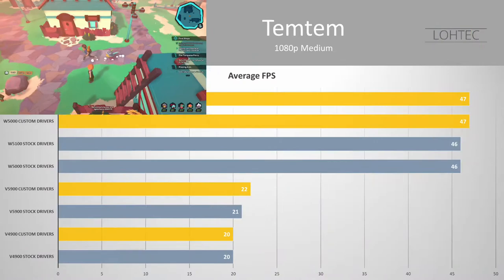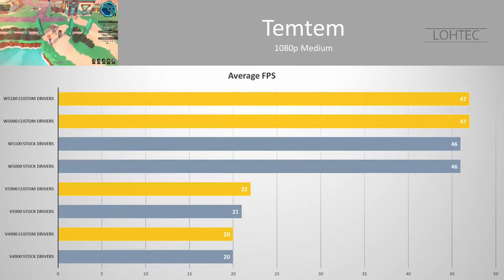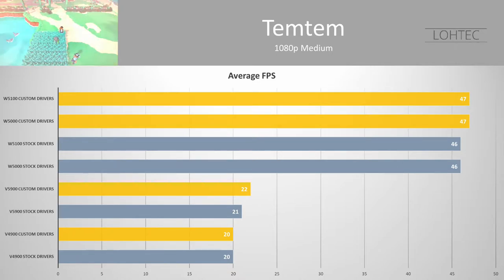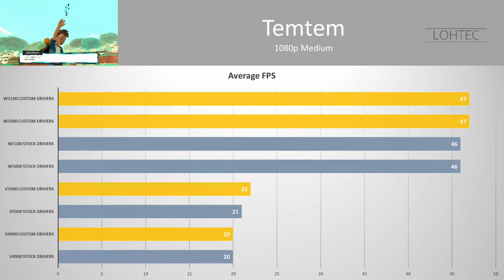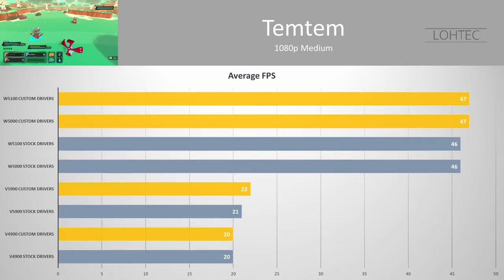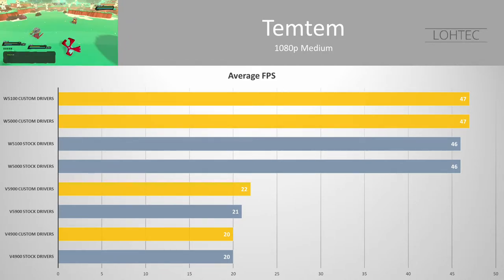Moving over to Temtem, the same story pretty much plays out. At 1080p medium quality settings, the gulf between generations is large and the gulf inside generations is very small, this time with the W5000 and W5100 giving identical performance. The custom drivers are faster on 3 out of 4 cards, but only by 1 FPS, so not noticeable when gaming. The V4900 is the only card not to get an uplift, which is more than likely a limitation of the 1GB of memory.